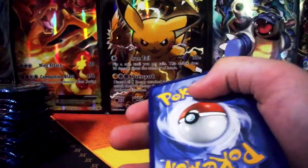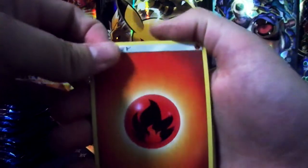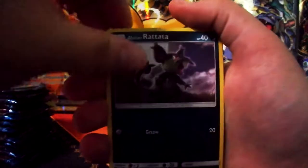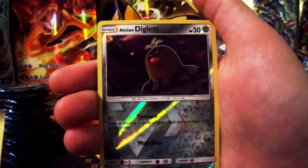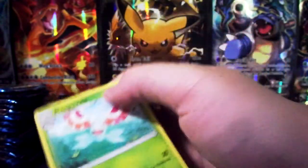Here's the code. Fire energy, Steenie, Rataturno, Chinchun, Paris, Poliwag. A reverse foil and a Nolan Diglett, and a normal rare.